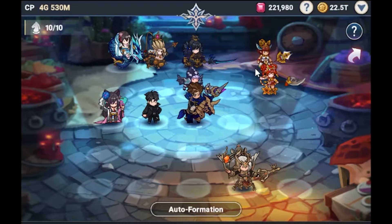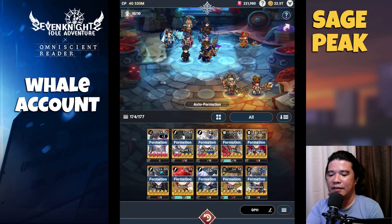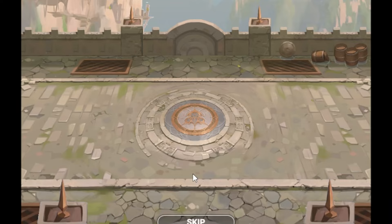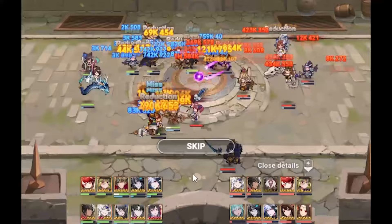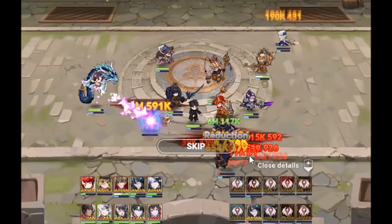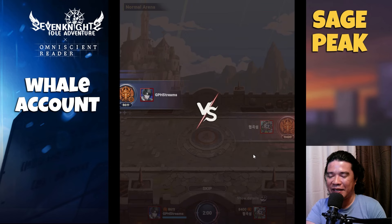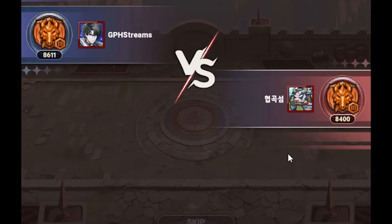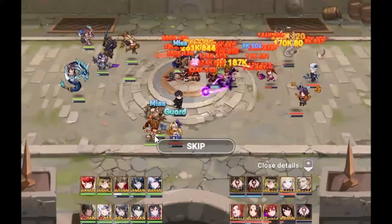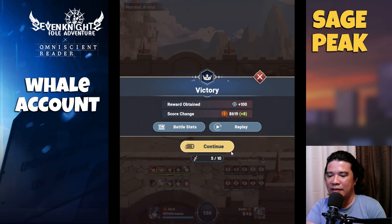Maybe I should place Sylvia here — I think this might be good. Nice! Let's enter. Wow, take a look at that Legion! Lee Jung, where are you? Legion is alive together with Lubo. Wow, take a look at that Legion! Let's see the battle stats. We need a worthy opponent — let's continue. Lee Jung should remove the buff. Nice!